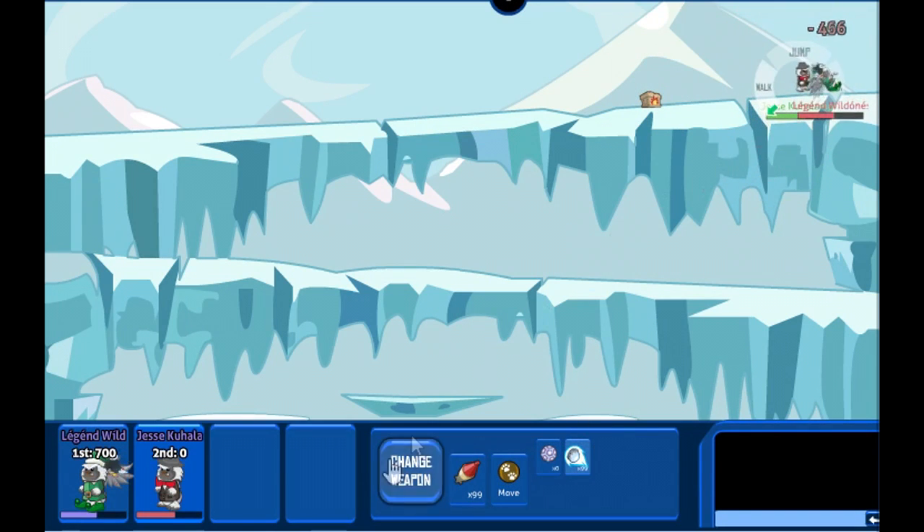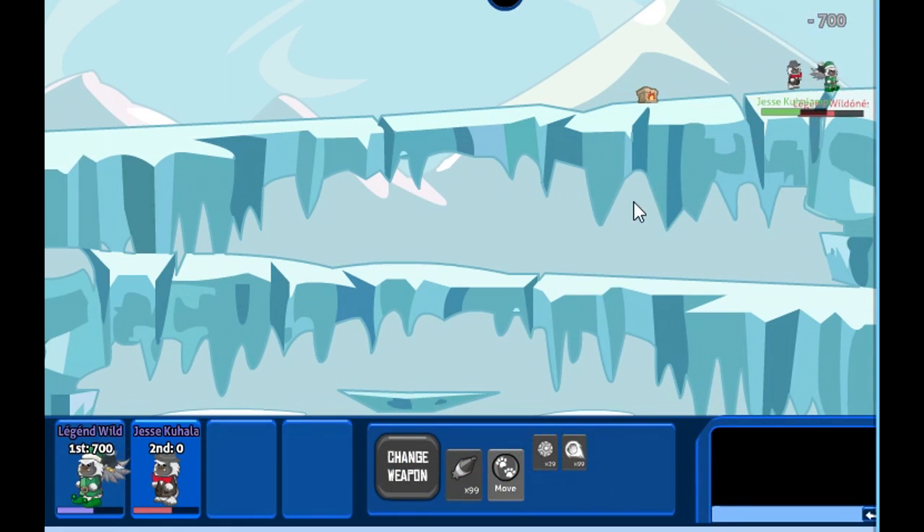The yeti with the green outfit doesn't have health points, and the grey yeti has 20 health points. Can you see the difference?